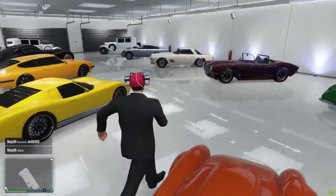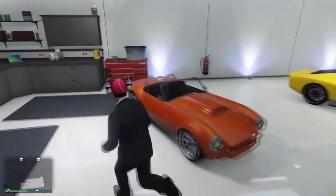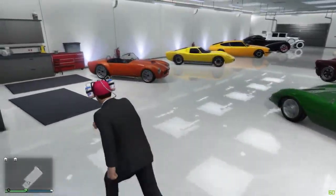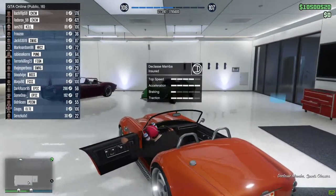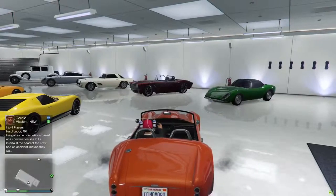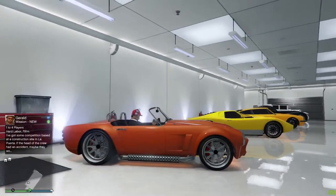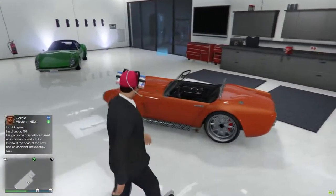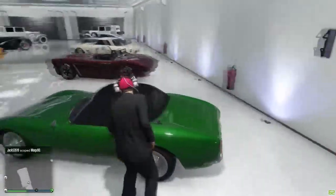My inspiration for this garage was because there are so many sports classics and personally I really like them. They've got good handling and they're just nice. So the first vehicle is the De Tomaso Mamba — this is probably one of my favorites. I love those stock rims on there, they are awesome.